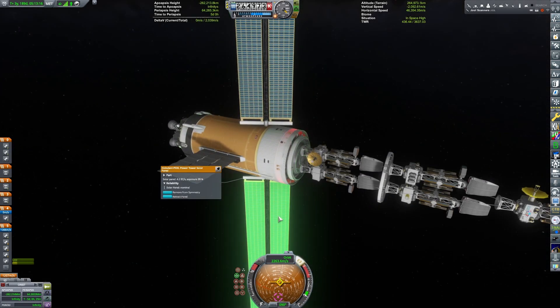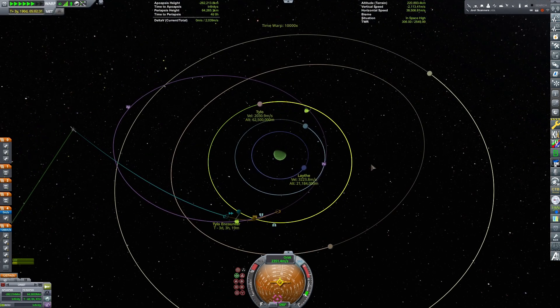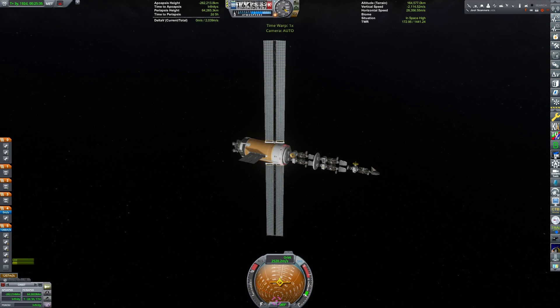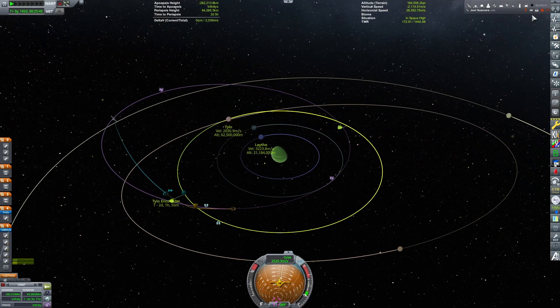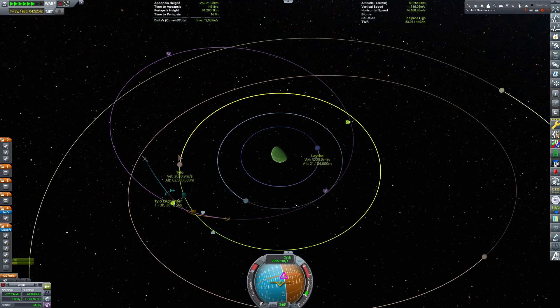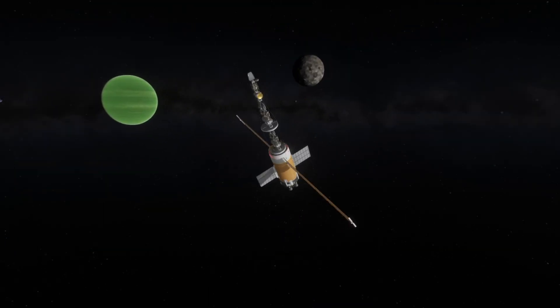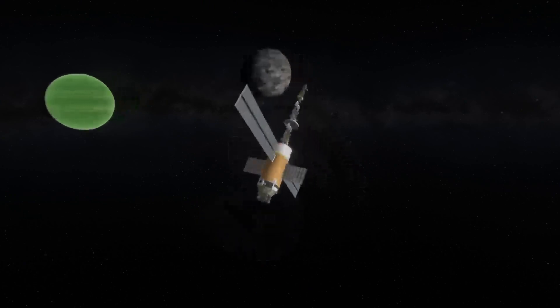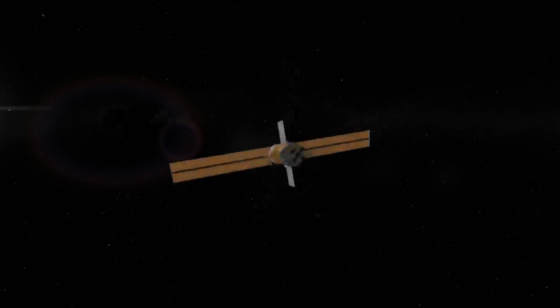After three years, our battered craft is finally nearing its destination. Of course, another solar flare means we lose communication right before the Tylo flyby. However, all of this trajectory had been pre-planned, so no new input is needed. After a quick lag spike, we get a nice close flyby of Tylo and then turn into Jool orbit.